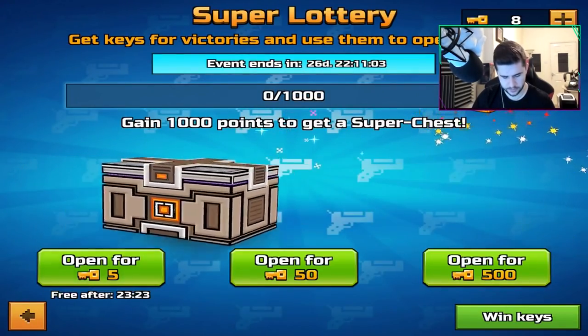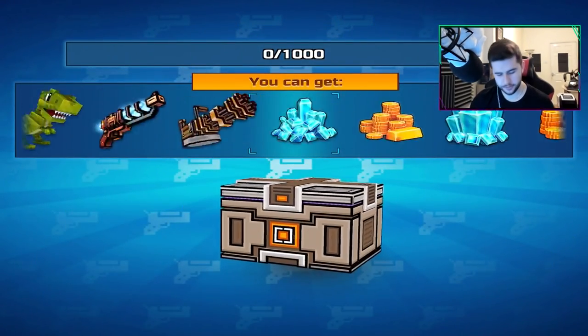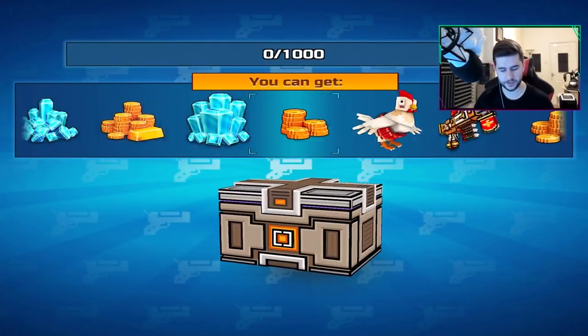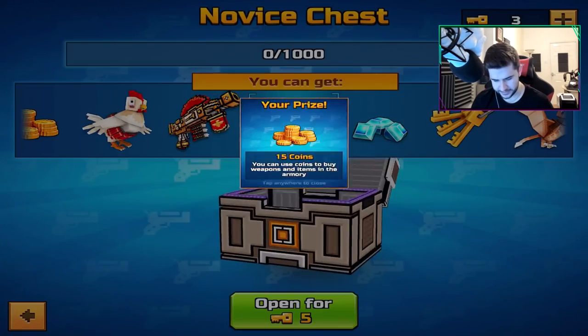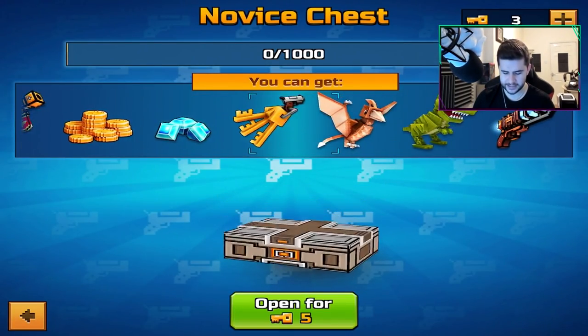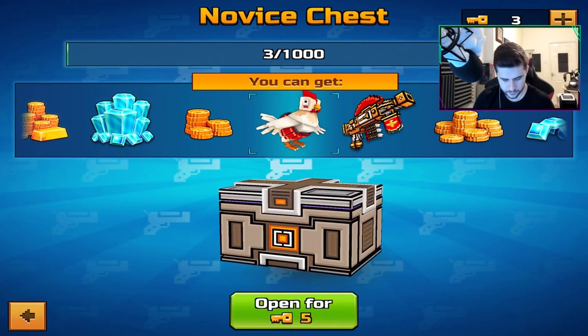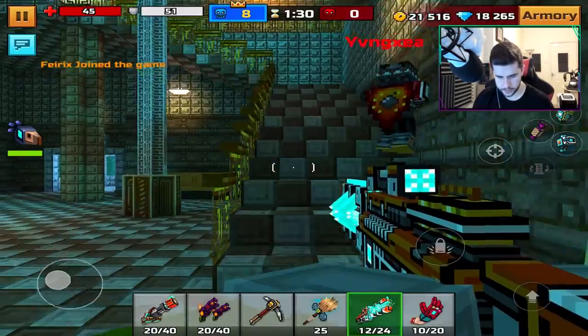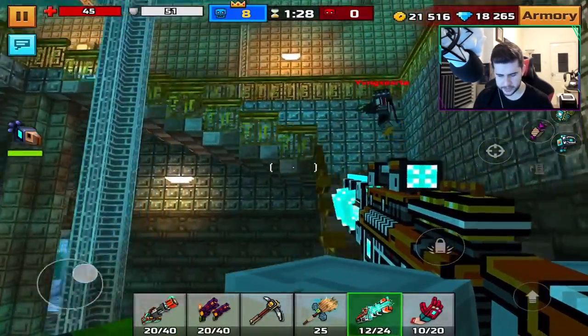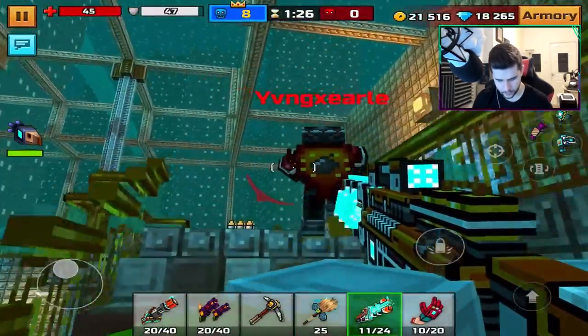We've got some chests to open - first super lottery of 2019 for this specific lottery opening, and we get coins. We'll take them. I like to look at the keys - they look pretty cool on this one. Okay, we go again. So far we haven't lost a game, touch wood. Let's keep going. I think after Pool Party, this is my next favorite map and we're winning by so many.